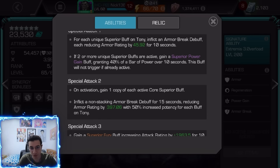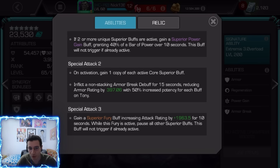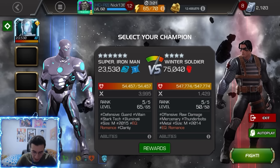The amplify buff increases our ability power rate. For the SP2 you get a copy of each active core superior buff — the more buffs you have the more damage and armor. The SP1 inflicts multiple armor breaks for each unique superior buff, so you can get like six of them. The SP3 gives a superior fury buff increasing attack. For the awakened ability: while below 30% health you increase the potency of regen by 300%, reduce auto-block cooldown by 50% at Sig 200, and whenever inflicted with bleed, searing, or shock you pause your personal buffs for two seconds.